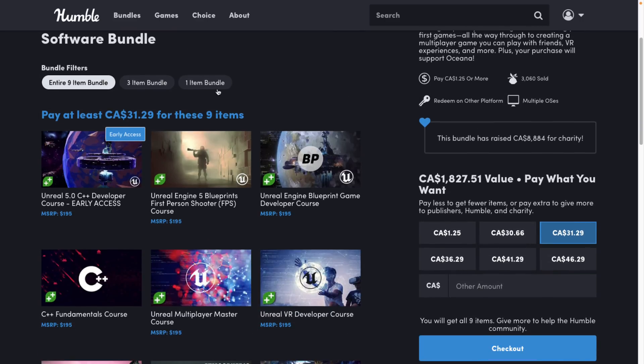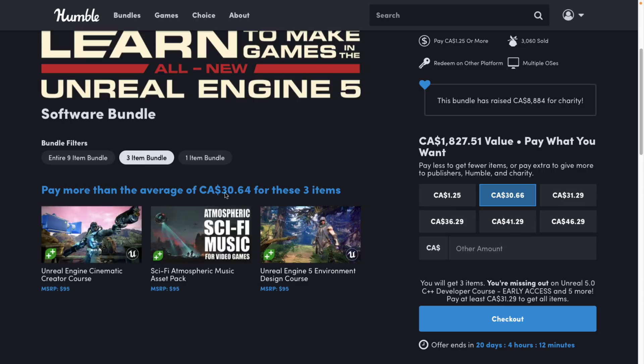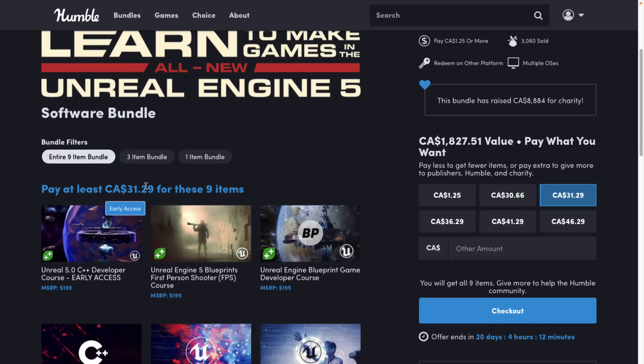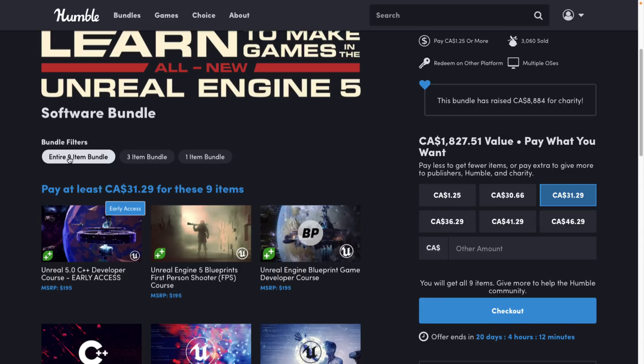At the $1 tier you're getting a single course: the Unreal Engine 5 Environment Design course. The next tier up includes the Unreal Engine Cinematic Creator course and the Sci-Fi Atmospheric Music Pack. But honestly, you're either going to get the $1 tier with the single course, or spend $25 and get the entire course load — because the pricing makes no sense otherwise.